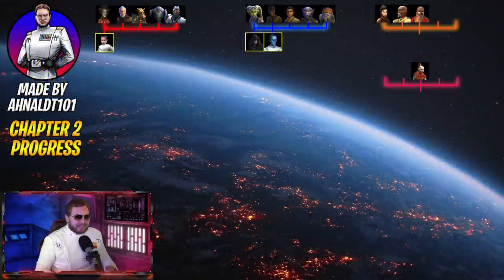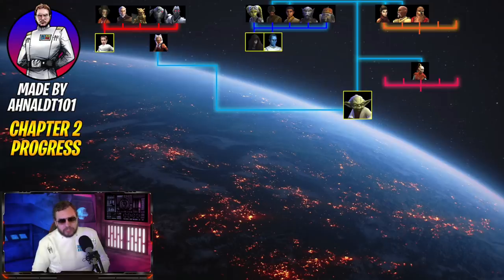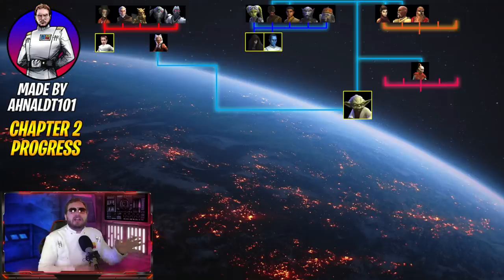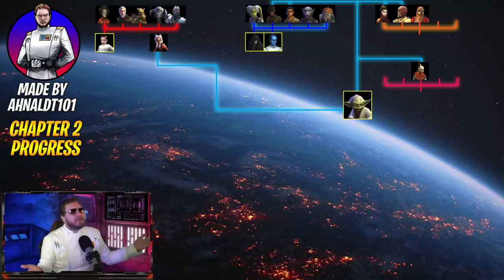At this point you should be able to unlock Grand Master Yoda, because you have Ahsoka Tano, Bastila Shan, Jolee, Kanan, and Ezra — those are five Jedi right there. So you should already be able to unlock Yoda passively, just by chasing after the other legendary content. See, this guide works beautifully.